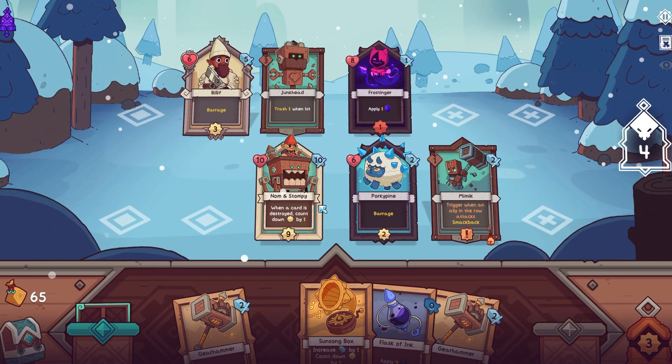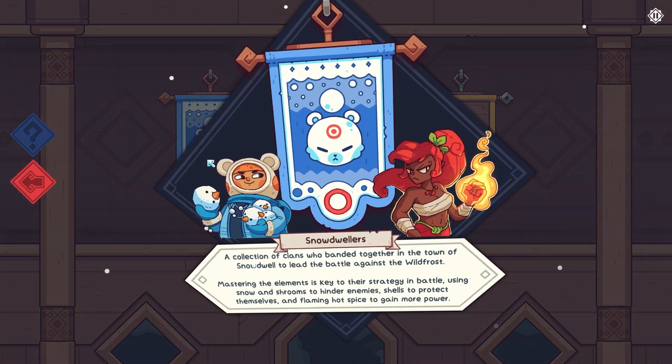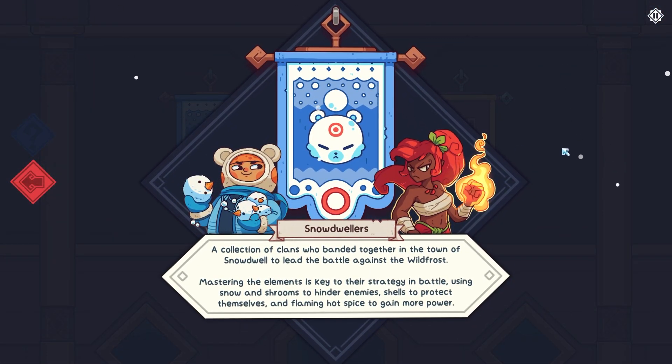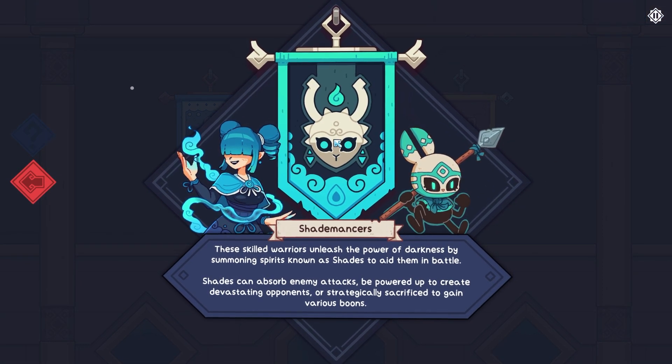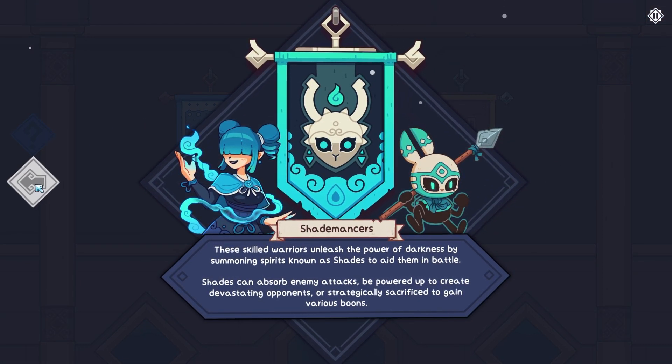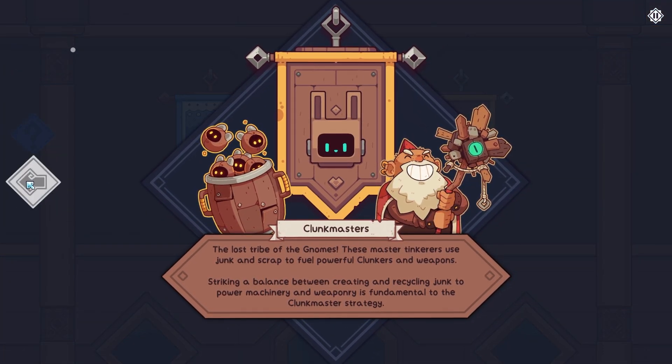You begin a run by selecting a tribe, a leader, and a pet companion before setting out to traverse the hallmark roguelike tree of event nodes. Tribes dictate mechanics and effects that you will find on items and companions during your run. There are three tribes: the Snow Dwellers, the Shademancers, and the Clunkmasters, each with defining mechanics to consider.